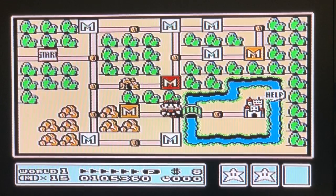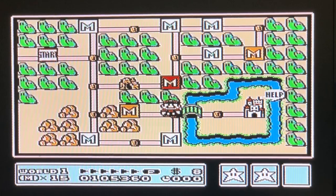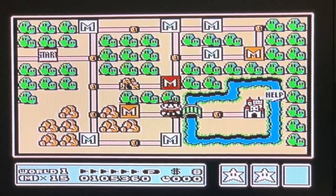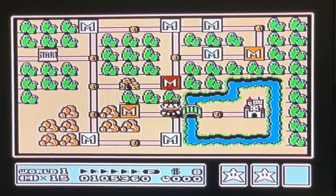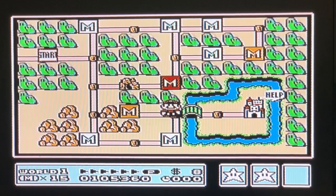Hi friends, Tanooki Mama back and we are here at the end of world one. In a separate video I showed you how to go to the castle and defeat Larry in the airship, but we spent all that time and hard work getting those whistles, so in this video I'm going to show you how you can use those whistles.